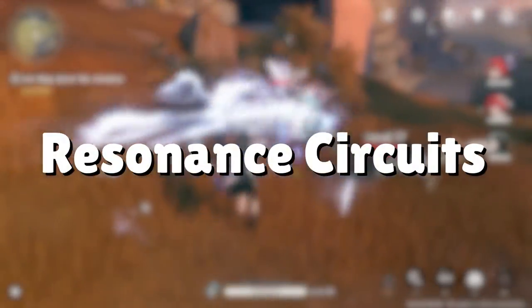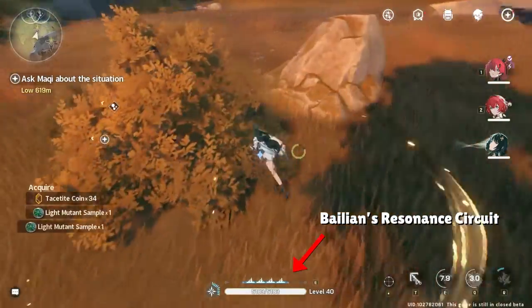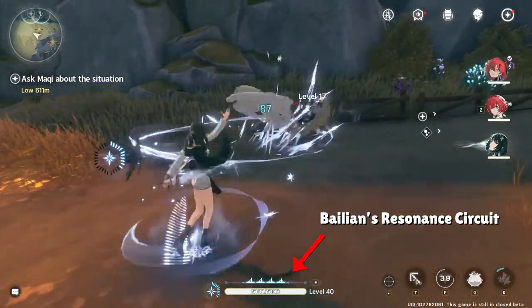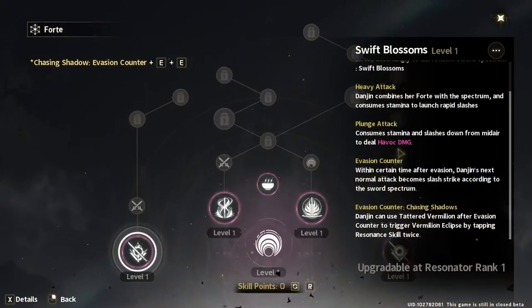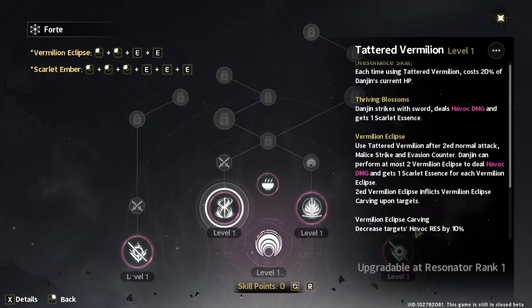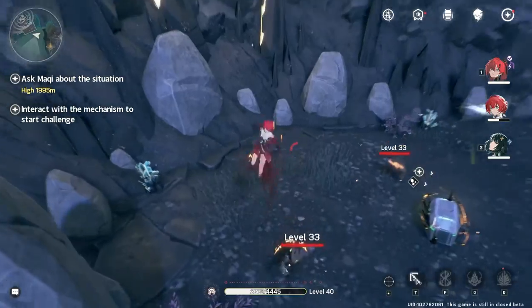Resonance circuits is one way that Wuthering Waves adds depth to every character, making them feel fresh and different. Each character has a resonance circuit above their health bar which can be a gauge or bar unique to their kit, and usually a full gauge or bar can be consumed to grant buffs, enhanced attacks, or completely new modified attacks to combo with. You'll need to read the character talent pages to find out how to charge your favorite character's resonance circuit and what they can do with a full gauge.